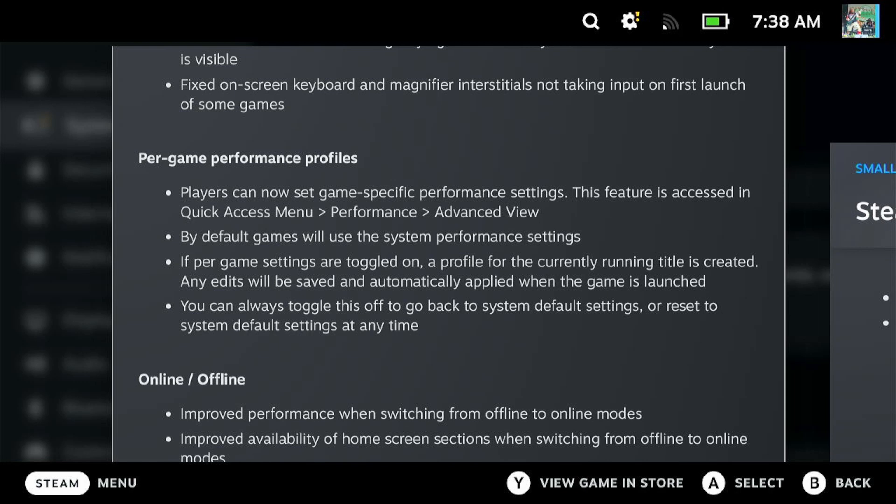By default, games will use the system performance settings. If per-game settings are toggled on, a profile for the currently running title is created and any edits will be saved and automatically applied when the game is launched. You can always toggle this off and go back to system default settings, or reset to system defaults at any time. Absolutely fantastic.